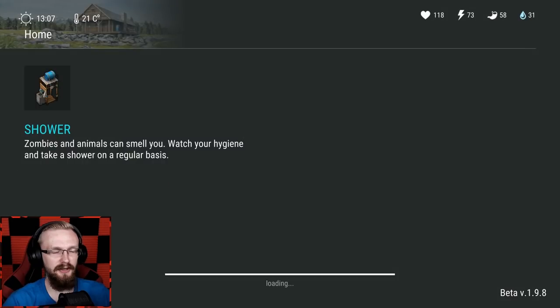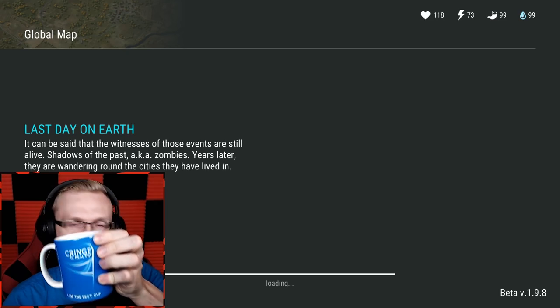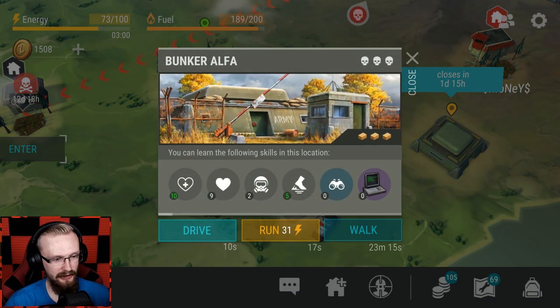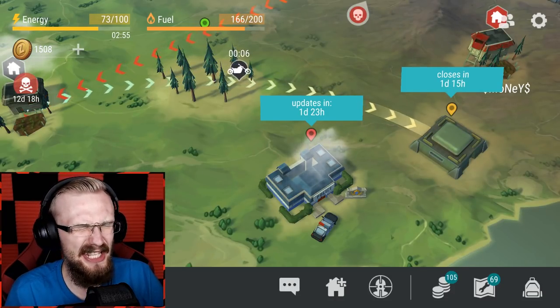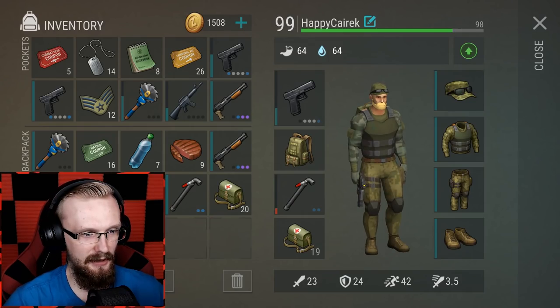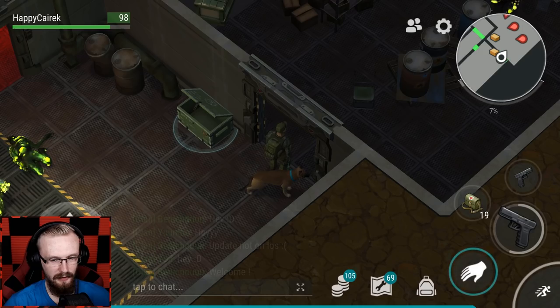I died — damn it, I knew that was gonna happen. Well, that's not a big deal. Let's jump back into Alpha Bunker and see what we're gonna get inside. Let's start clearing this room — I'll take these two Glocks and start the run now.